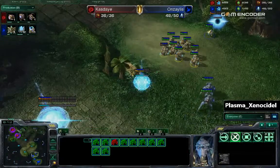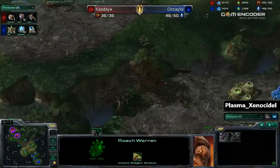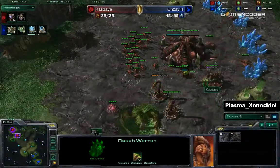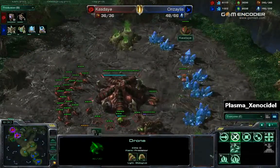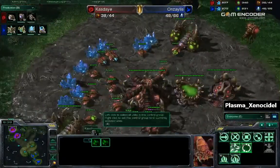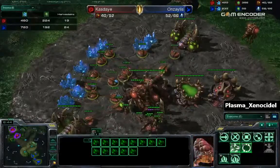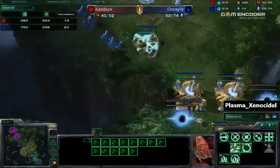That roach warren is just finishing up. No upgrades on any of his units right now. No roaches for him yet. Needs to make a lot of drones — drone needs to get back to work. He only has two drones mining at that base and not many here either. Looking at the income tab: 19 harvesters for Kaste versus 24 for Anzalus.